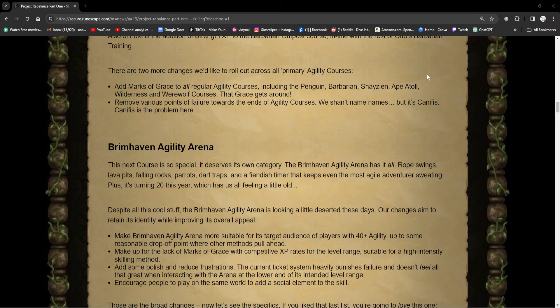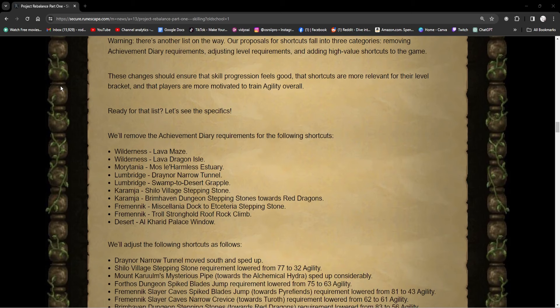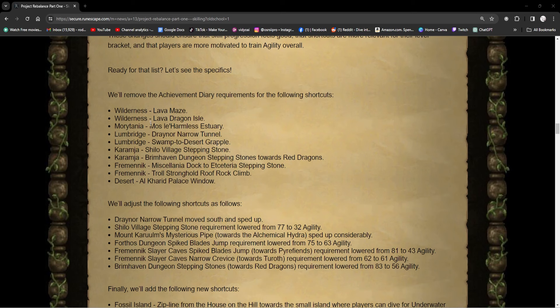And then we're going to move on to agility shortcuts. There's another list on the way, but the proposals for shortcuts fall into these categories: removing achievement diary requirements, adjusting level requirements, and adding high-value shortcuts to the game. They're going to be removing the achievement diary requirements for all of these shortcuts, which is pretty awesome.